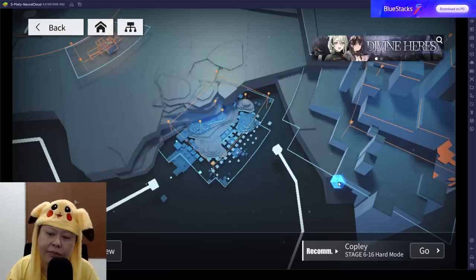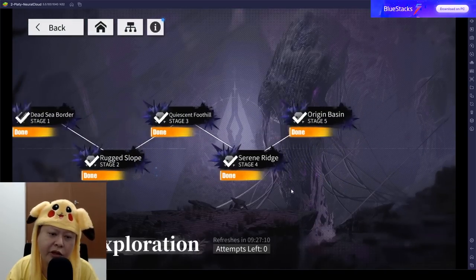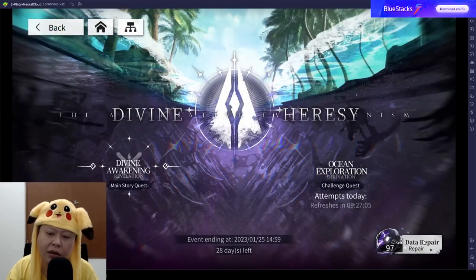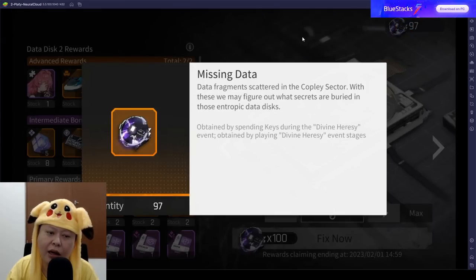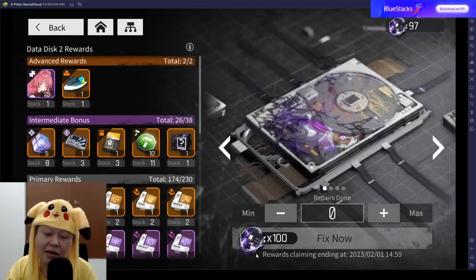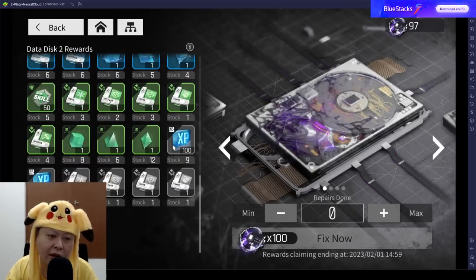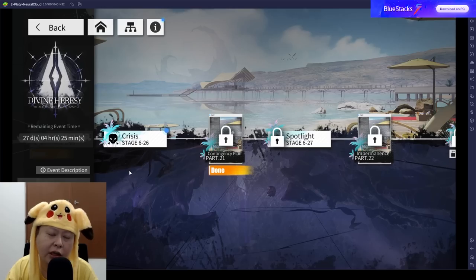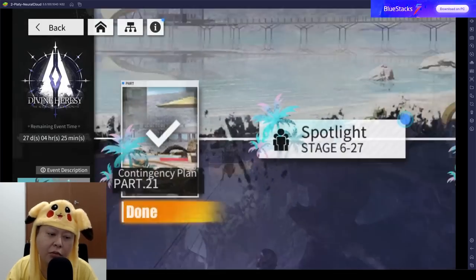The next update is the new chapter 6, found in the event tab. We have Ocean Exploration, similar to the spatial stage. Clearing stages will earn you Data Repair — the missing data refreshes daily and you can only enter twice. Clear the highest stage you can. Since the event runs for a while, you should be able to claim all the rewards in the end.